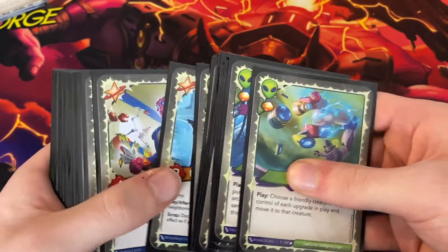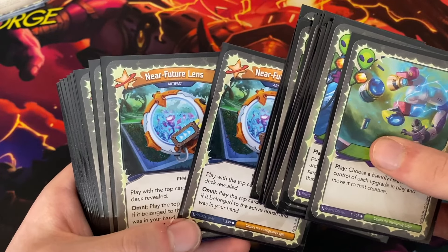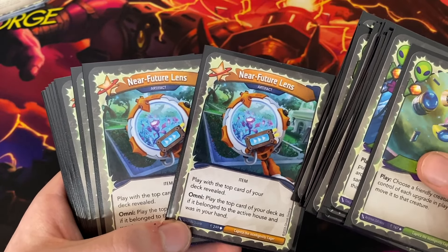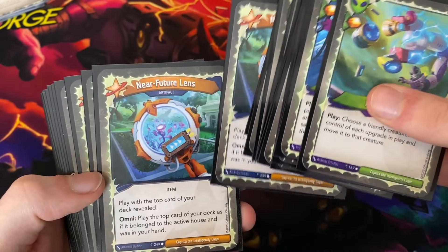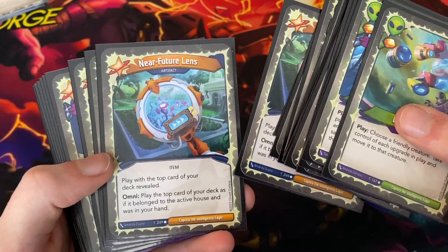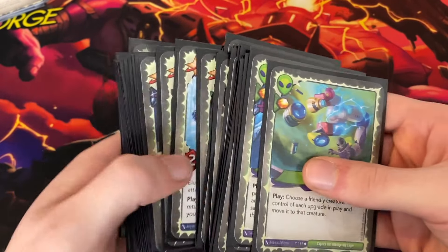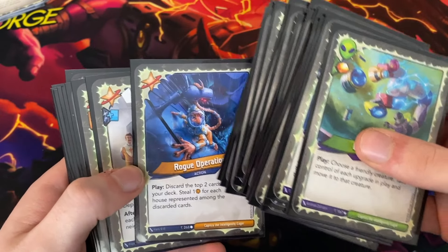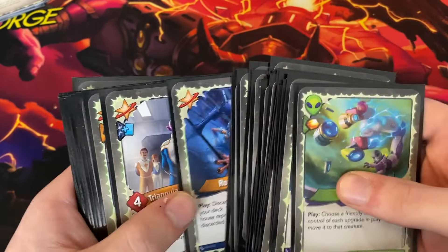Just having the ability to potentially play two extra cards each and every turn is so amazing, no matter what house they belong to. Obviously you play with the top card of your deck revealed, so your opponent always knows what's going into your hand. But it goes really well with cards like Rogue Operation — you can see what you might be discarding with Rogue Operation, at least the first card that you discard.